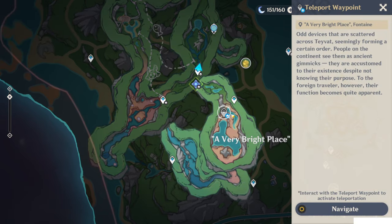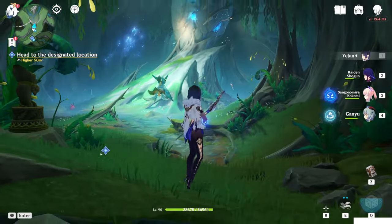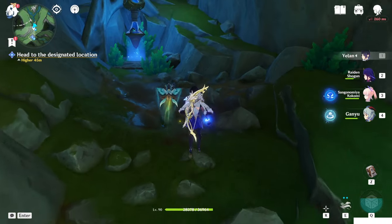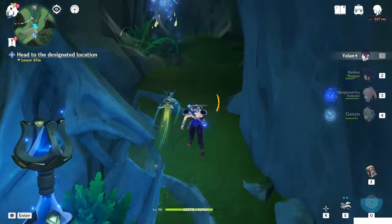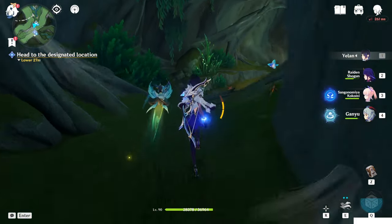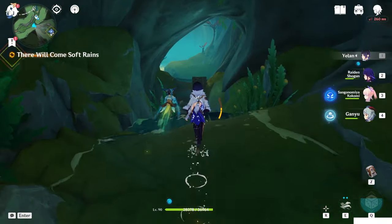As you can see, we have a hidden teleport waypoint as well, so just teleport to here. You couldn't access this area before doing this part of the world quest. That's why you need to finish this, because there are some hydrocloops inside it. So just come here and, as you can see, the wall is open now.